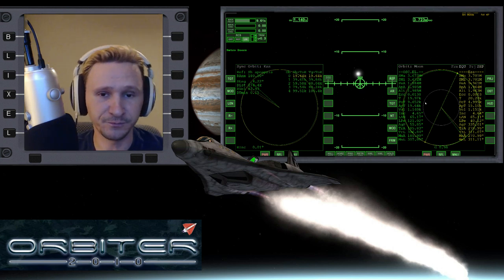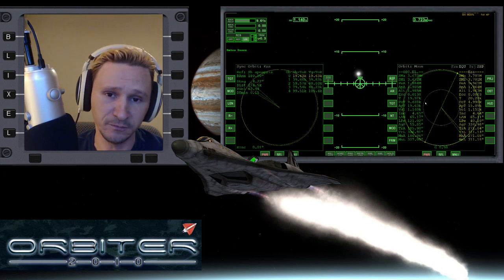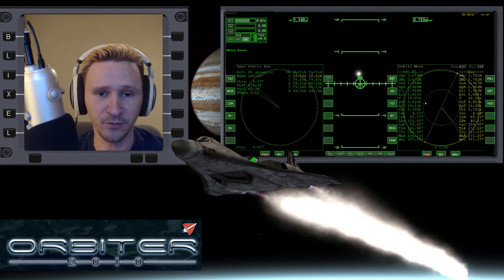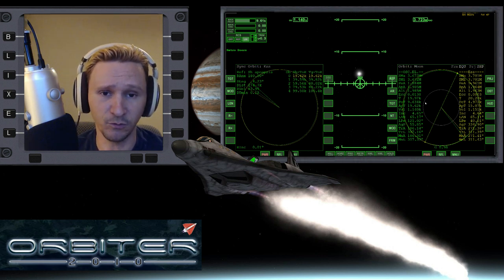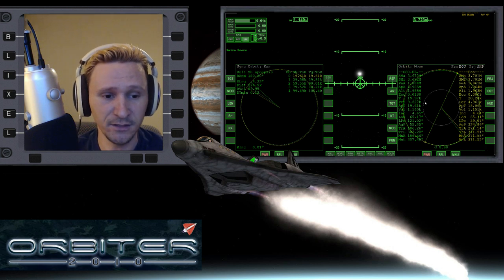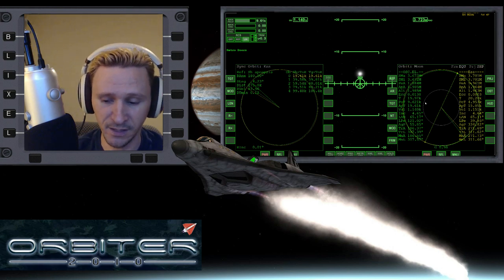Welcome to another Orbiter 2010 video. Recording this video Saturday, November 15th, 2014. This video is going to be the second in a short series — probably no more than two or three parts. I'm starting off on the moon in the XR-2, and I'm just going to rendezvous with a space station I have in orbit around the moon, the very cool ESS. If you haven't seen part one and want to get caught up, go back and check out that video, then come back here. Let's resume the flight.